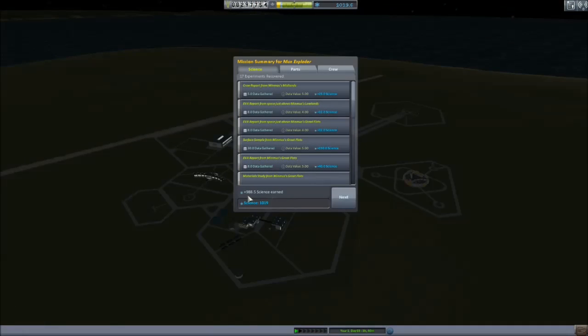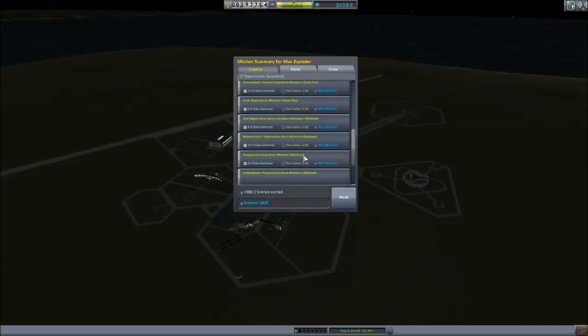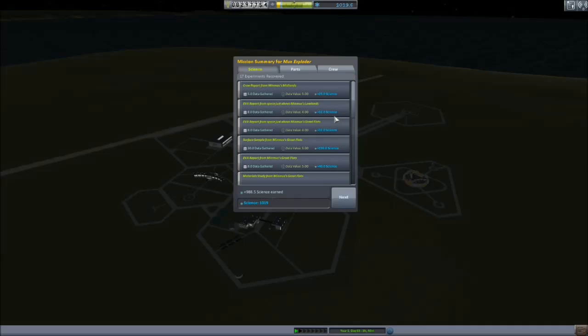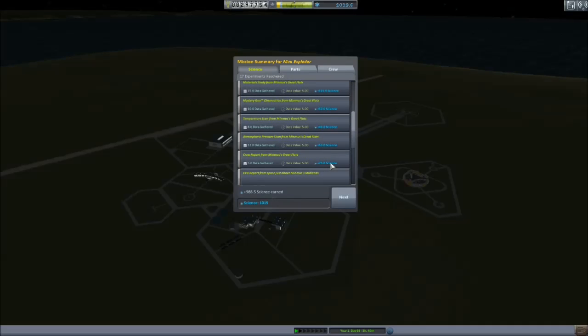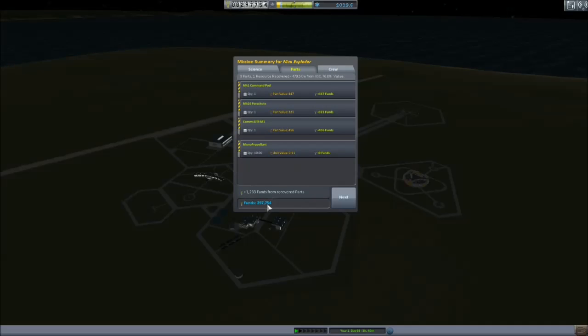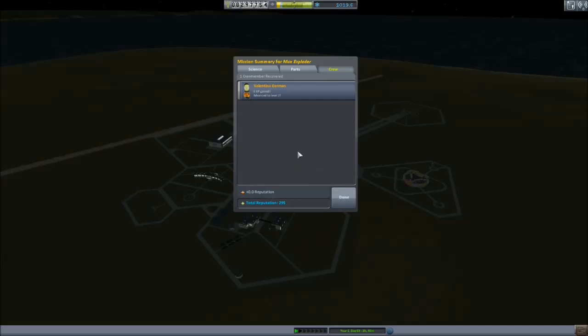Let's recover the vessel. How much science from that mission? Only 988.5. I actually missed out on more science I could have had. What does that science include? Crew report, EVA from the Lowlands, EVA from the Great Flats, observations, materials study — which is really a big get — and surface sample from the Midlands. That's 17 experiments. We get a little bit of money from parts, though our funds are way down.